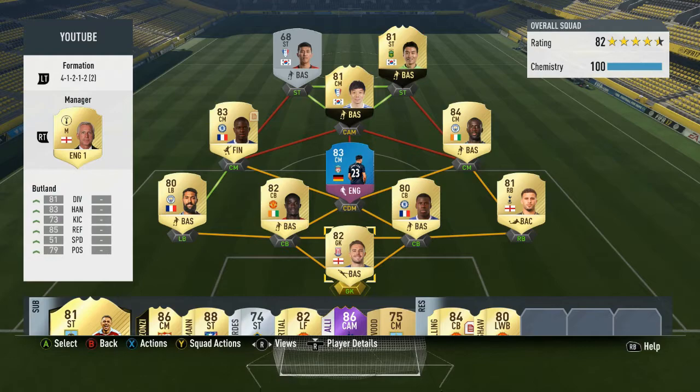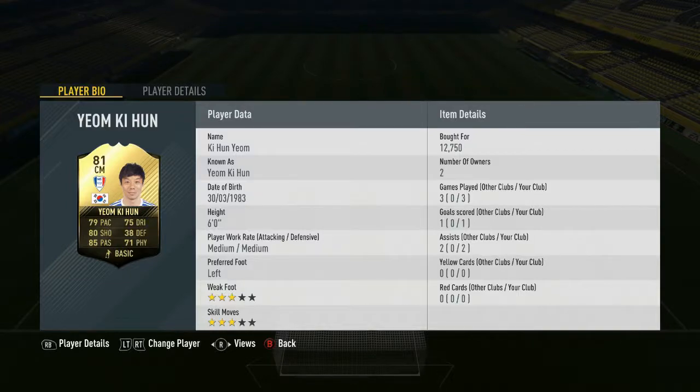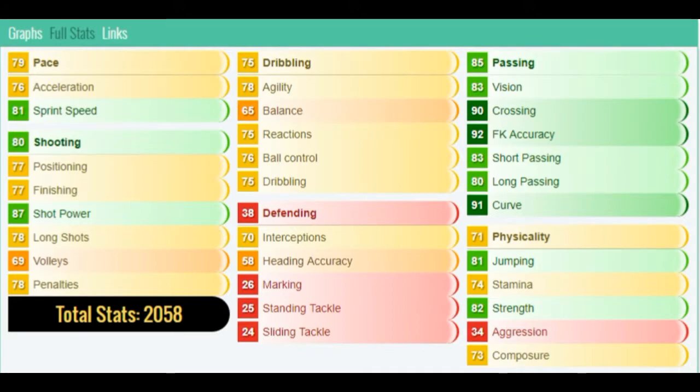We also got Lee Dong-guk — his review is already on the channel. Ki-hoon got three games, one goal, two assists, which is decent from the CAM spot. He's also a left footer, which is something to notice — I don't think I actually noticed that until right now. Let's get into the in-game stats. 79 pace overall.